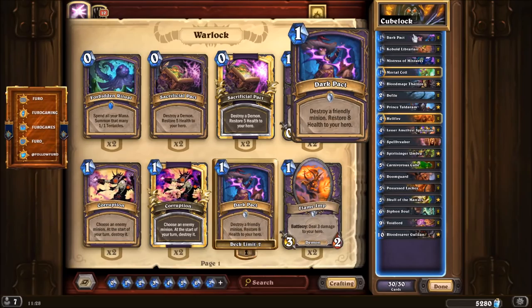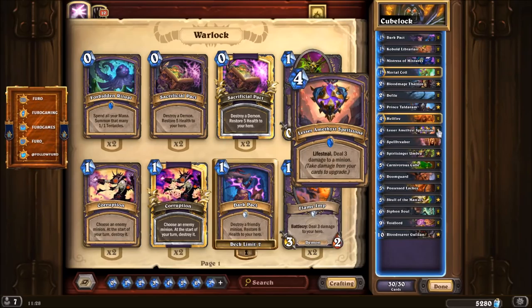That's why you also have Dark Pact in the deck — a new common card, one mana: Destroy a friendly minion, restore eight health to your hero. Combined with the Cube, assuming you have the weapon on board, you play the Cube for five, then Dark Pact on the Cube for one, costing six total. You heal back eight and deal 15 damage to your opponent's face — a very powerful and efficient combination.